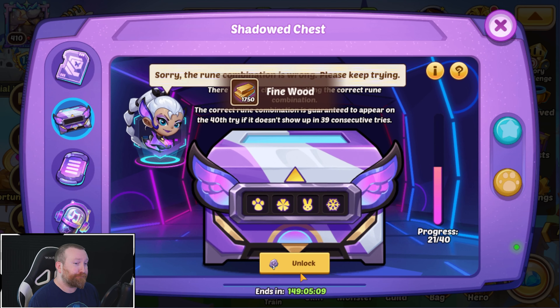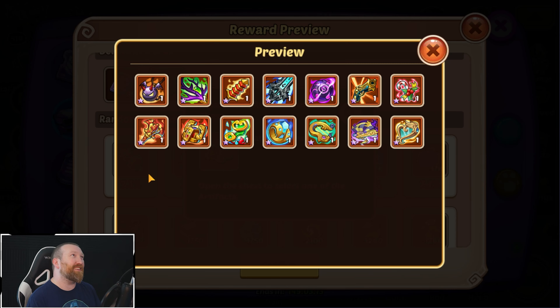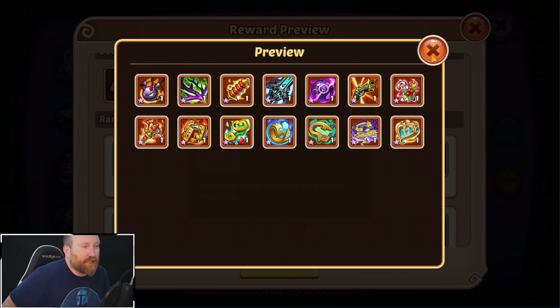We're up to 34 and I don't think we're hitting it early whatsoever. The shining chest keeps showing the wrong rune combination. We're coming down to the last couple — no bueno. We do the 40th one and this is the one where it actually works. Congratulations — why thank you very much, game, for wasting all that time. That was so tedious.